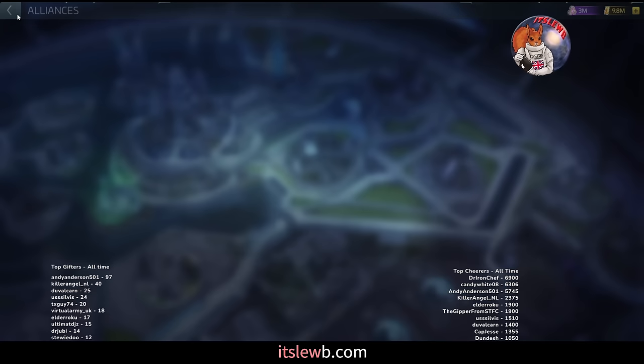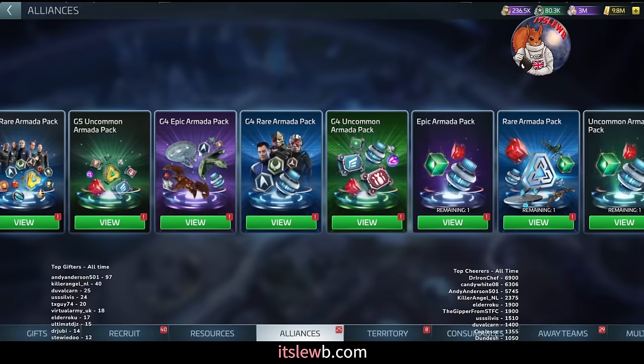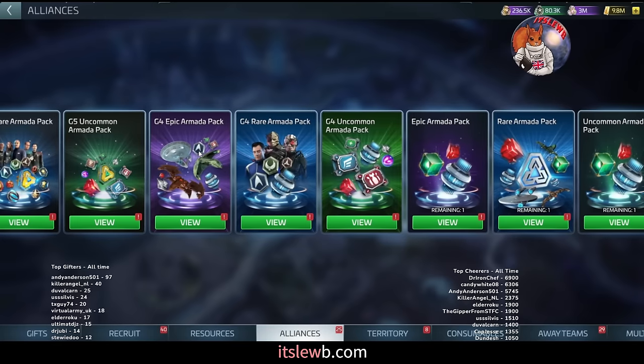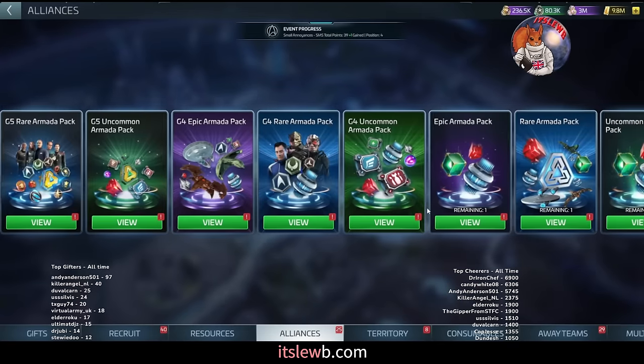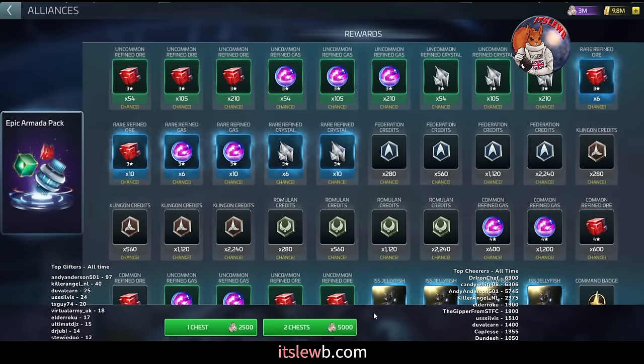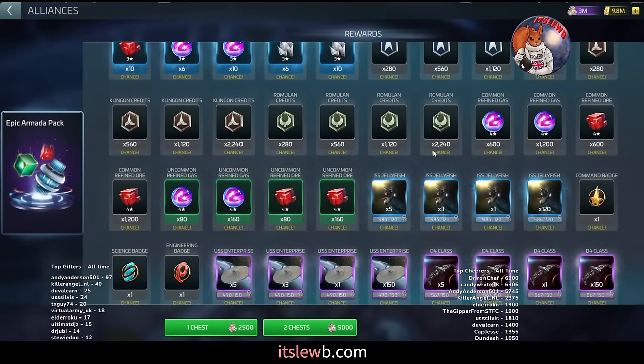That's the strategy for G4. If you've been keeping up with G4 epic pulls and you find yourself with a large amount of loot while maintaining those pulls, go back and start pulling the G3 epic chest too — 5,000 loot for two chests every week — to start building up Jellyfish blueprints. You'll get the odd badge needed for officers and a few faction credits. Eventually you're going to use that Jellyfish to scrap it for massive rewards.